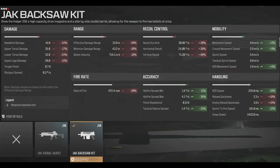You start with a Holger 556 assault rifle and with the Jack Backsaw you turn this thing into an LMG. If you look at the accuracies on the hip fire and tactical stance, it's just absolutely outstanding. The movement speed is increased, crouch movement increased, ADS movement increased, and ADS speed up 15% and sprint to fire up 12%. You're gonna suffer in the reload quickness because it's a hundred round magazine.